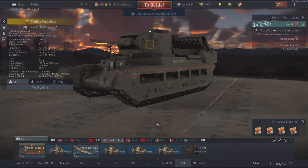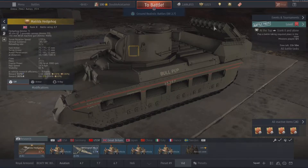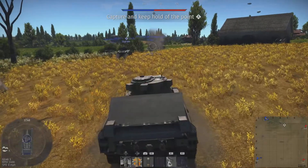Hey guys, hope you're doing well. Today's video is going to be on the Matilda Hedgehog. This is quite an interesting and unique little vehicle. The Matildas themselves weren't exactly uncommon during the Second World War — they were used a lot by the British Army and nations under the British Empire — but this one has a hedgehog mortar launcher stuck on it. Let's get straight into it. We're here on Normandy.